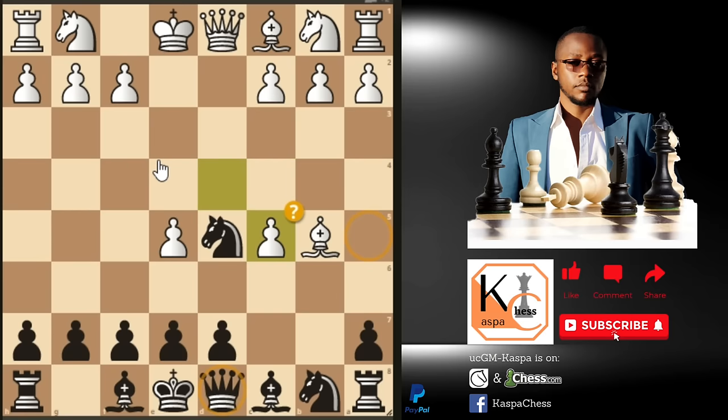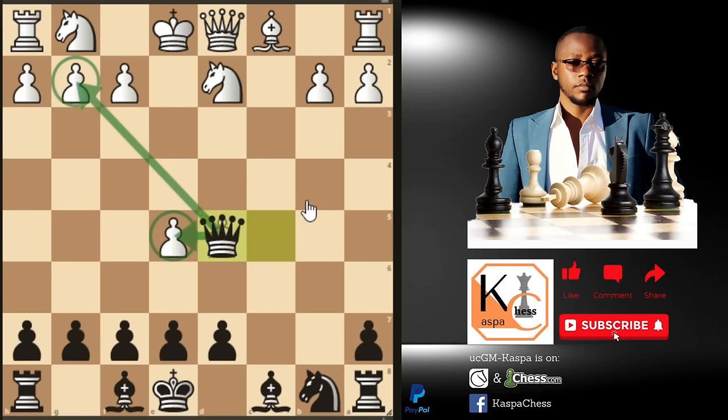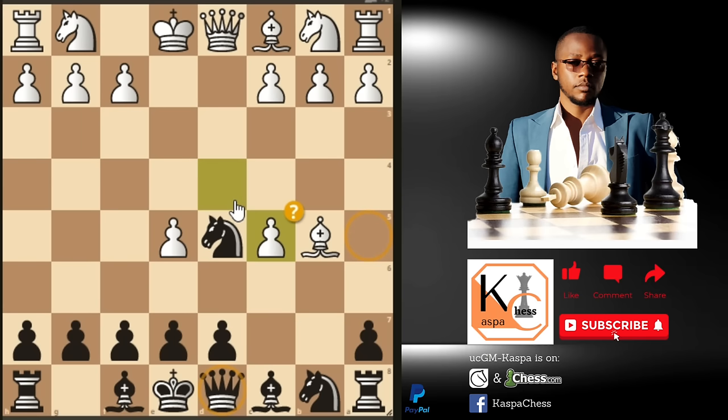After queen f5 check, what if white plays knight to d2 blocking the check? White is thinking that after queen takes b5 he has pawn to c4 forking the knight and queen, protected by the knight on d2. But here you just take the pawn on c5 again — after c×d5 you take the pawn on d5. The queen has traveled from a5 to b5 to c5 to d5, which is beautiful. So knight d2 again doesn't work.